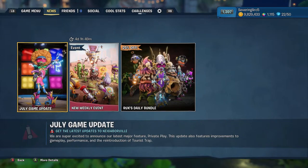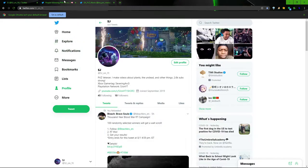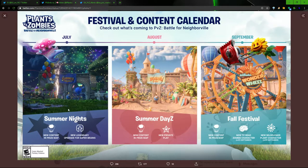Now I'm going to go over a little bit of news from Twitter, since there's some stuff they didn't put in the game update notes. On Twitter, the Plants vs. Zombies account's pinned tweet is the Summer Nights content calendar. We're on Summer Nights right now, and we've already gotten the new legendary upgrade for Super Brains.